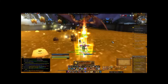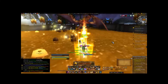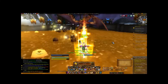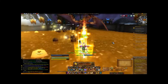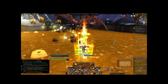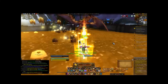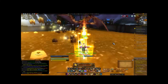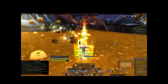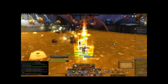When it comes to add-ons, you'll need NPC Scan, which is an add-on that pops off when you get close to a rare spawn — you'll hear a sound. As an example, I'm a hunter on my main, and if I look at the minimap and keep tracking a rare beast, NPC Scan goes off way earlier than I see that beast on the minimap. So it's definitely a good add-on to have.